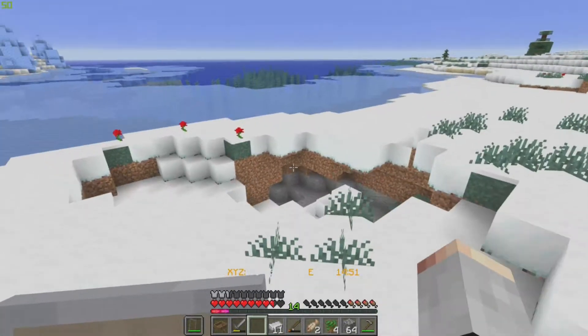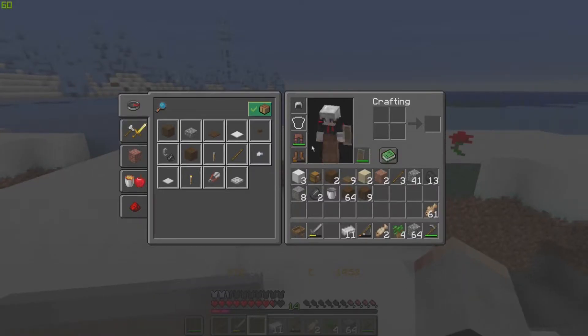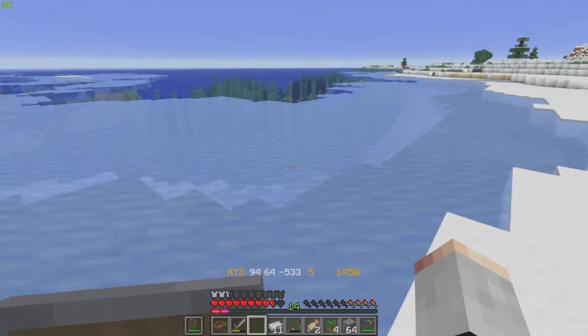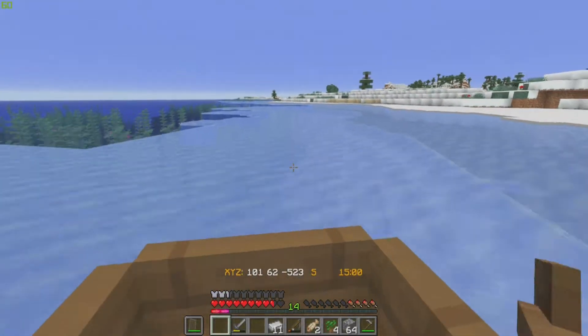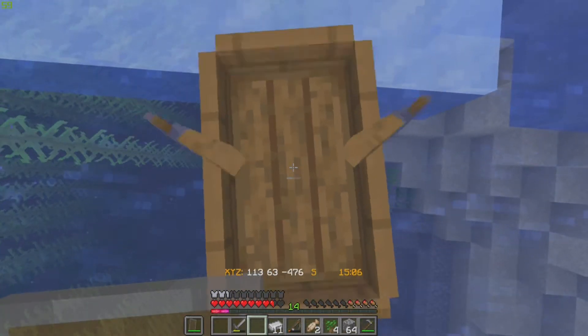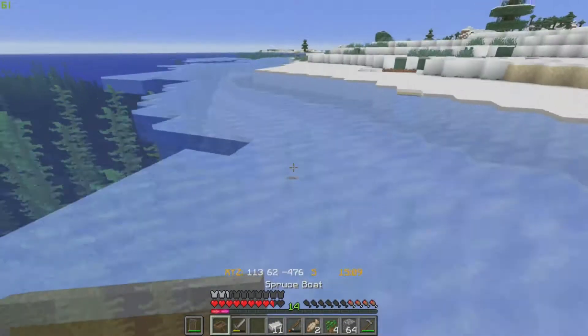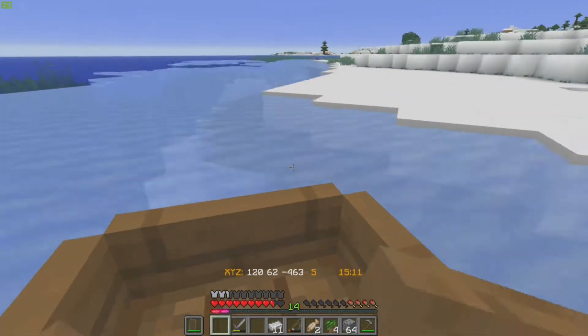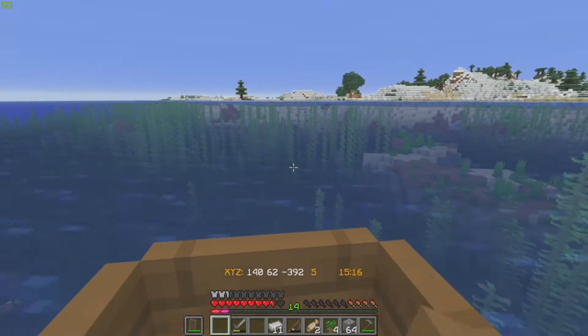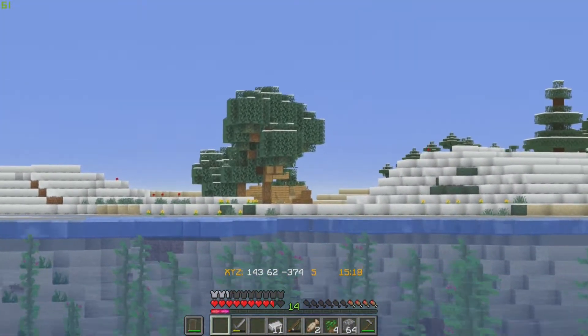We've got god armour right here. I have Unbreaking II on the leather trousers though, so not the worst armour in the world. We've got ice all around the edge here. We can just come on over to our base — those trees look really nice.